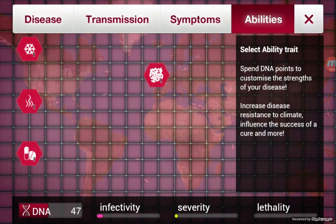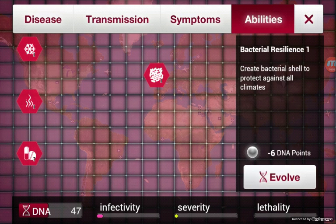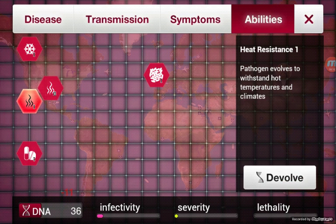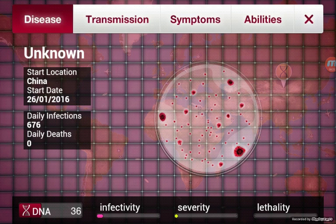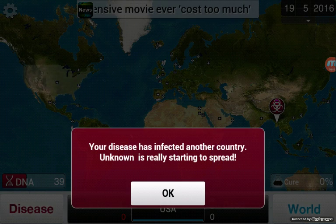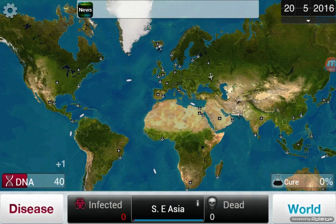Let's go to Abilities. Select Ability Traits — spend DNA points to customize the strengths of your disease, increase disease resist to climate influence, the success of a cure, and more. Here we go, let's go to Abilities. China daily infection: 676. Your disease has infected another country — unknown. Okay, cool.